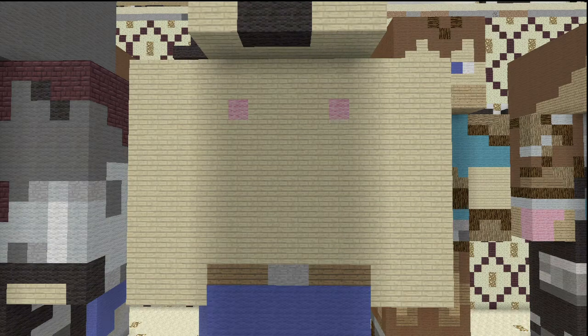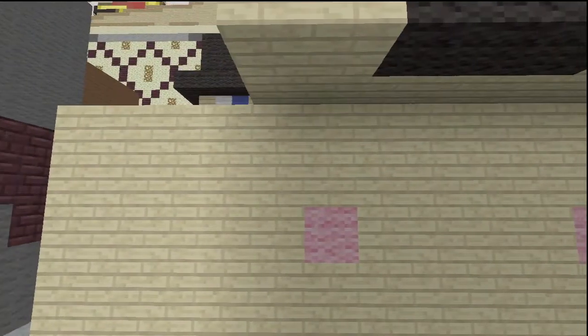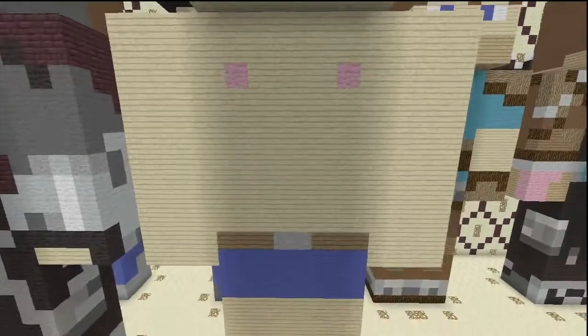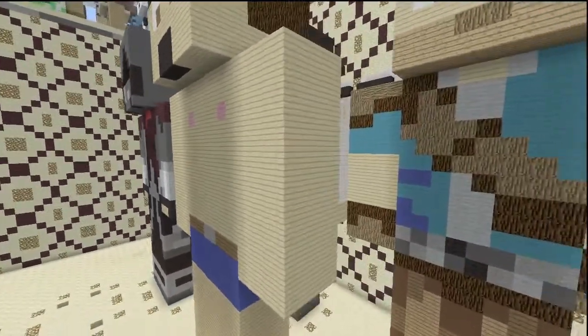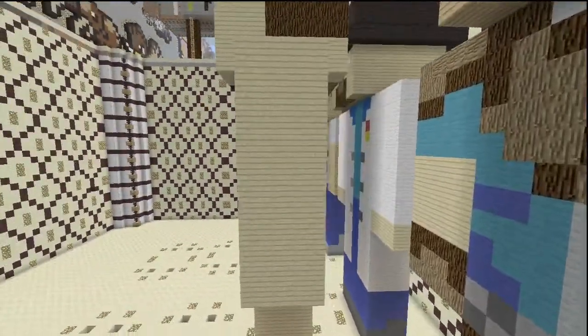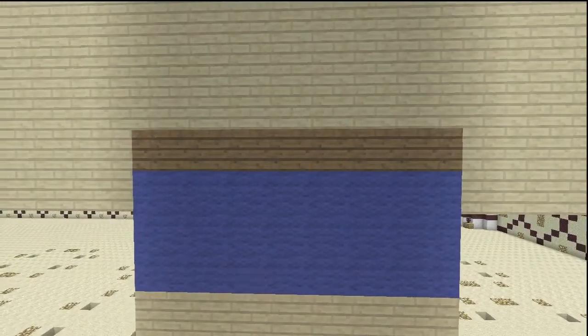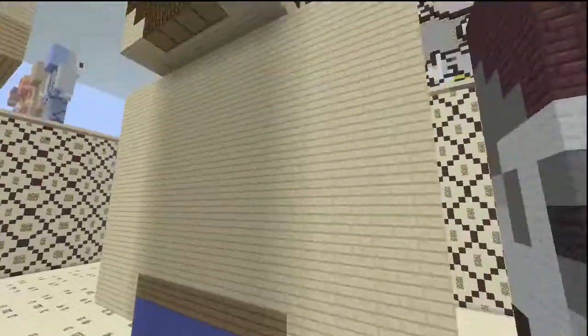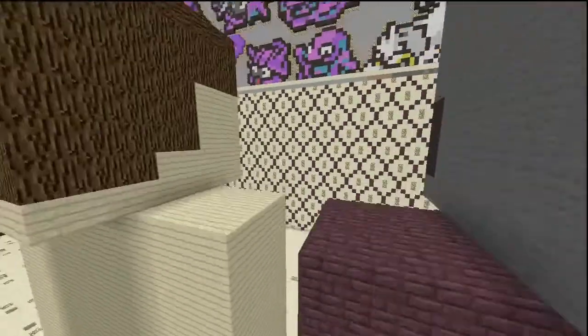Except for the nipples, which are pink — located three from the top and one from the side. The arms are just all birch wood planks; fill all that in. For the back, there's one more layer of blue and then one layer of spruce wood planks. The entire back is birch wood planks — everything about him is basically birch wood planks.